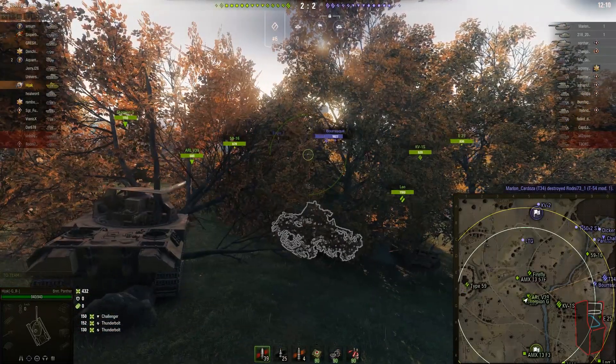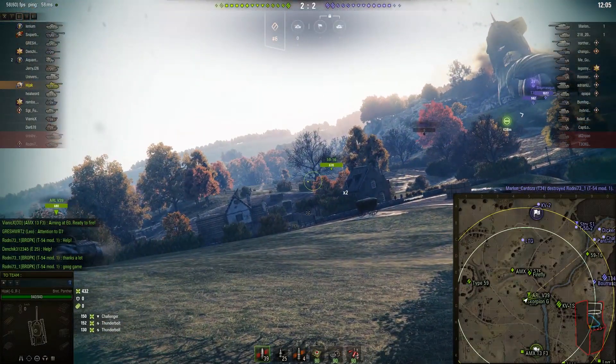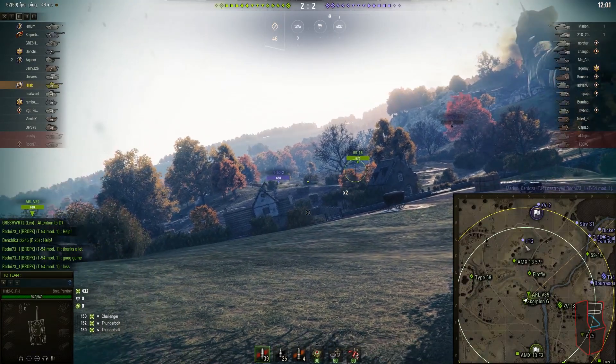We've already got 400 points of damage by getting some shots into the heavies, but most of them pushed around the bend where we were unable to cross-fire them. I also managed to get a shot on the Thunderbolt up on top of the ridge at C5. It's a pretty good position for early game.